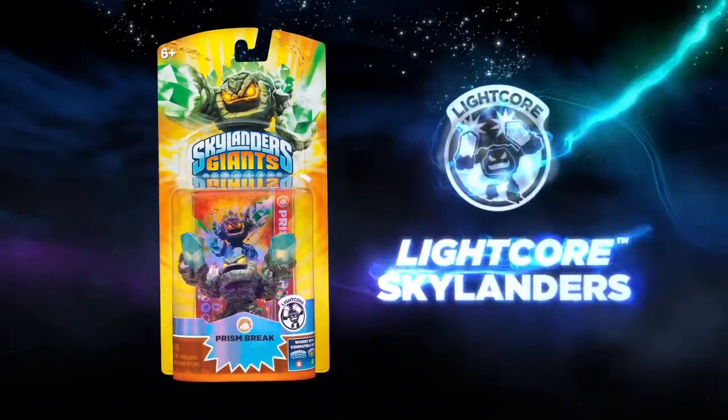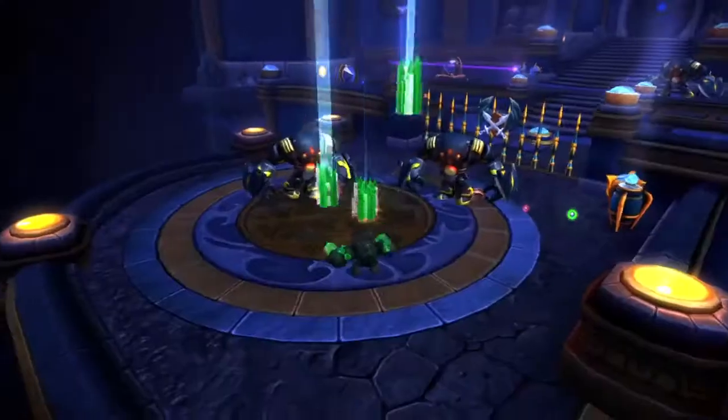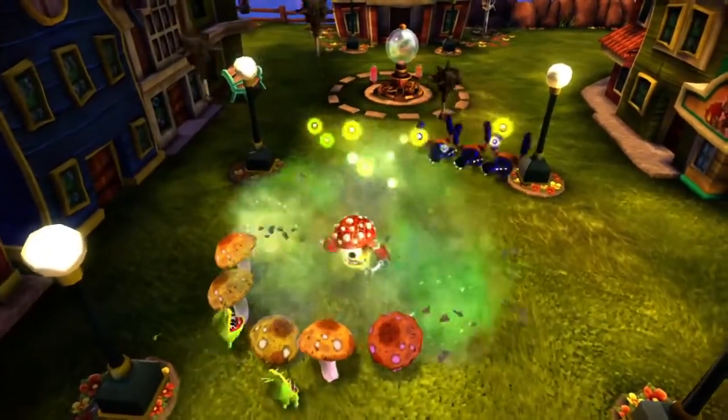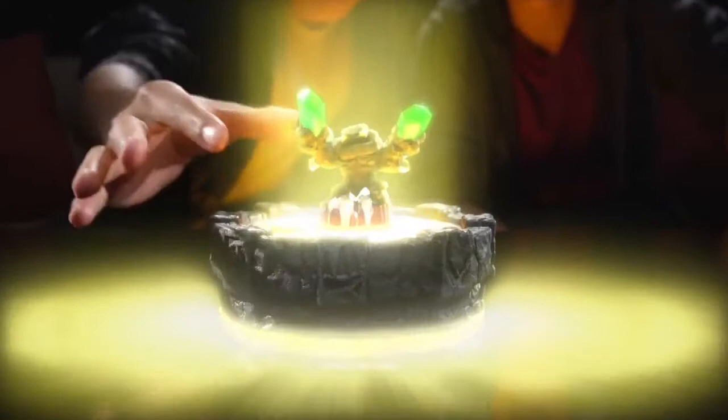In addition to the Skylanders Giants, we've also got eight new Skylanders we call Light Corps. Light Corps characters can explode and radiate out this attack against all the enemies on screen, and it's echoed in the real world. The toys, as they approach your portal of power in your living room, begin to glow. There's no batteries inside them — it's entirely the magic of the portal being absorbed by the toy and radiated out as light.